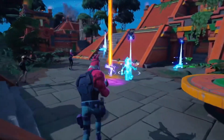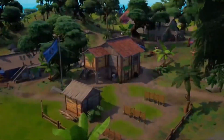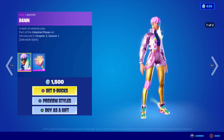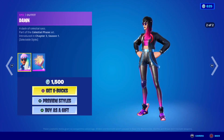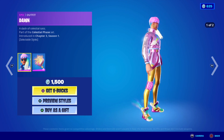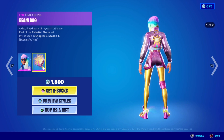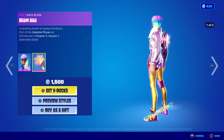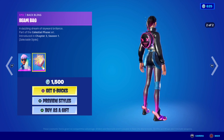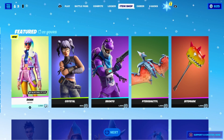Now let's get into how you can get V-Bucks for free inside of Fortnite. But first, because it's the first day of 2022, let's take a look at today's item shop. We actually have the brand new New Year skin called Dawn. I think the second edit style looks pretty cool — it's just one of those classic New Year skins. Every new year they bring out new skins. I'd give it like an 8 out of 10.